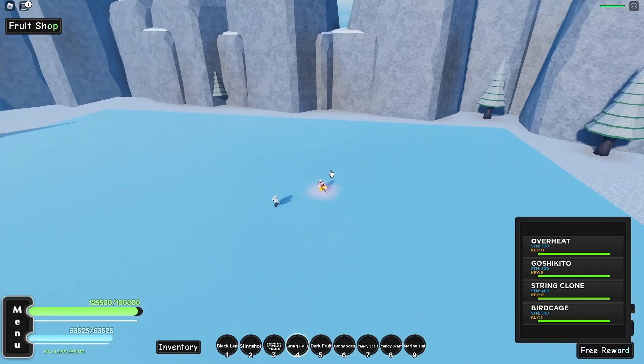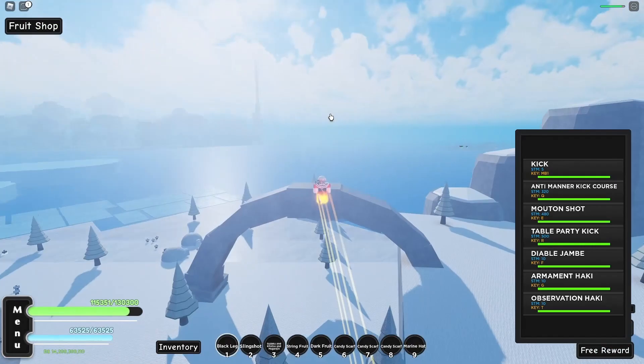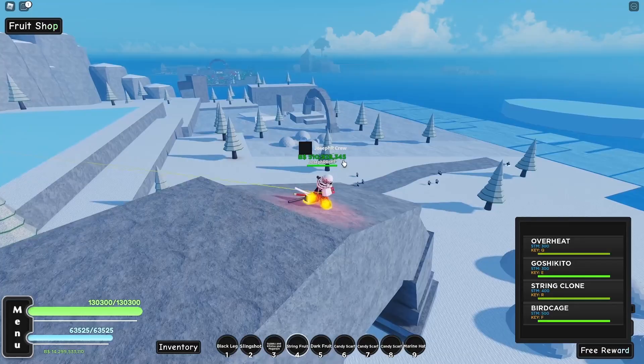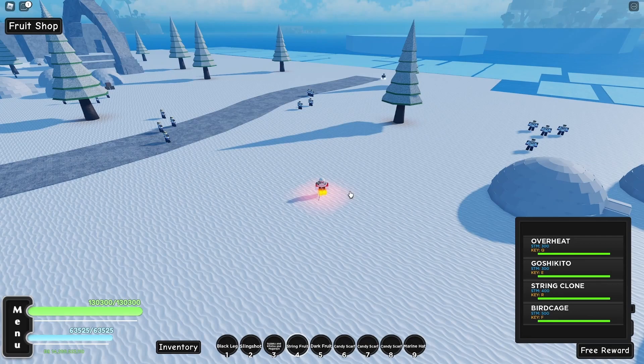Big Cage has a really big AOE. Let me also show you the distance of String Clone — you can see he was hit from far away. Overheat also has a huge AOE, which is pretty cool. Sometimes I'll grab the Marine Hat because Overheat is really that good. Let me show you the AOE of String fruit right now — are you guys ready?